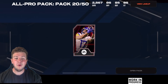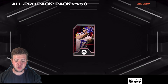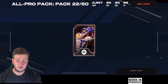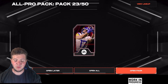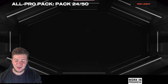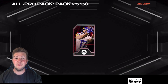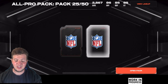Five of these left — can we hit an iconic from an All Pro? Can we hit our fourth epic? That would be ideal. Instead we're going to hit a new one: Austin Corbett. Pack 22: not going to be lucky 22. Pack 23: hitting a few uncommons now. Pack 24: the run had to go downhill eventually. Pack number 25, the final All Pro pack — maybe just maybe this one's the one. Not today, ladies and gentlemen. Not today.